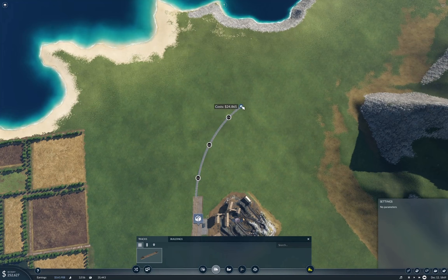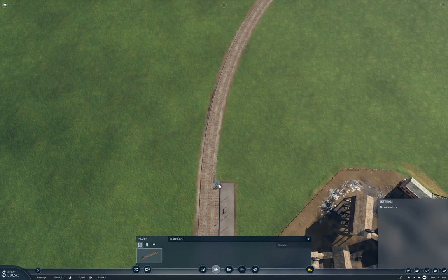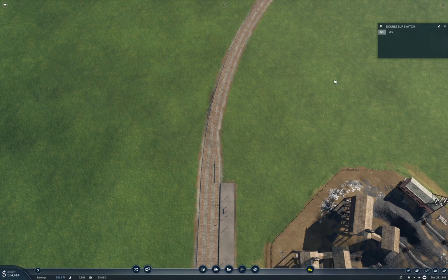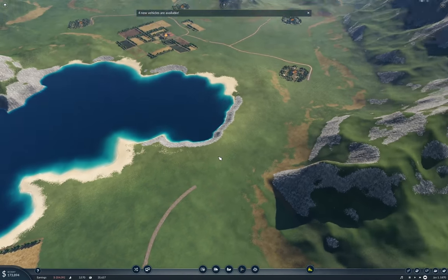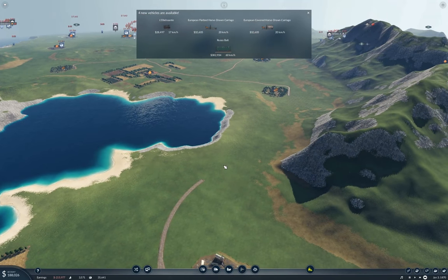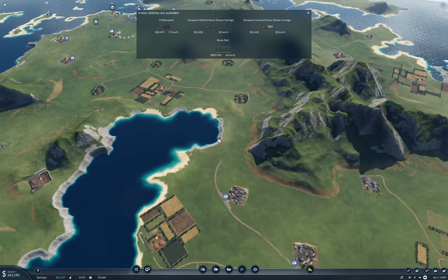If anyone notices I've missed a coal mine close to the steel mill, I'm sure you'll leave a comment in the comment section. But just be assured that if there is one, I didn't see it at least at this point. Okay, we've got some new vehicles popping up — that's not helping us any.